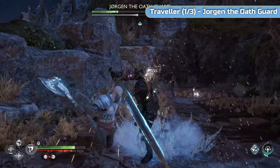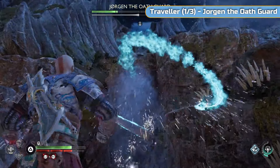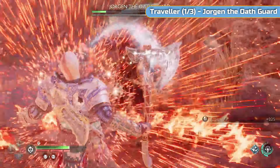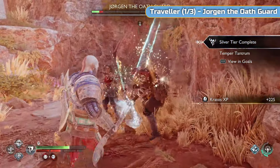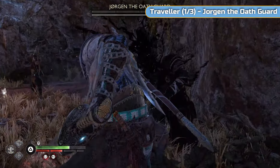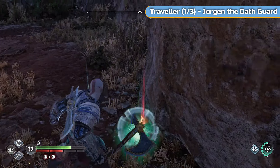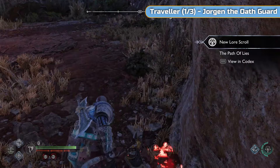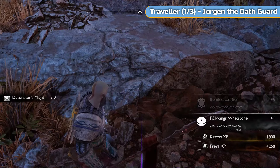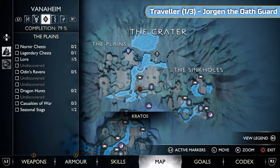They're actually quite tough because you don't stagger them and they do block a lot. If he does this attack, just hit it - he usually manages to get one skull out at least, but that's going to track and hit you. I'll mention here as well that it does need to be night time to do everything in the plains. He's one of three travellers in this area - that particular one drops a whetstone.